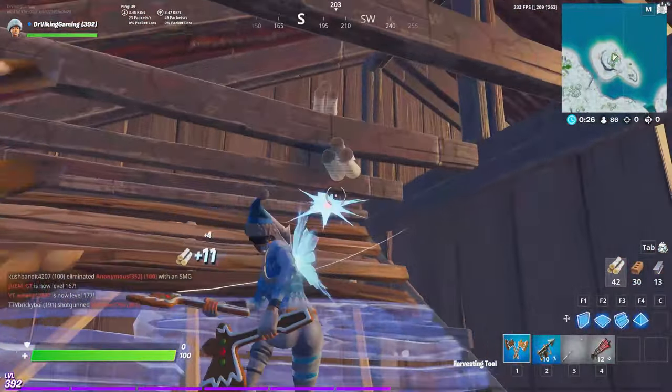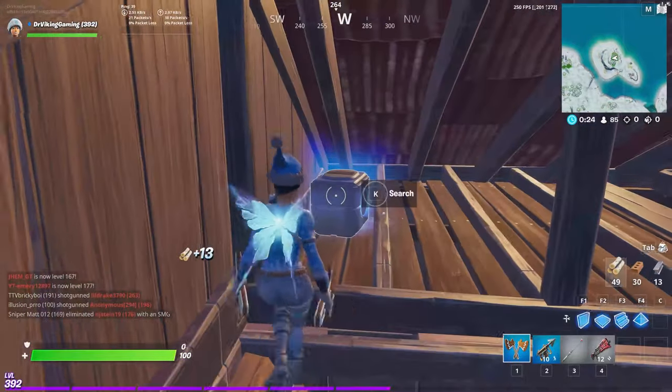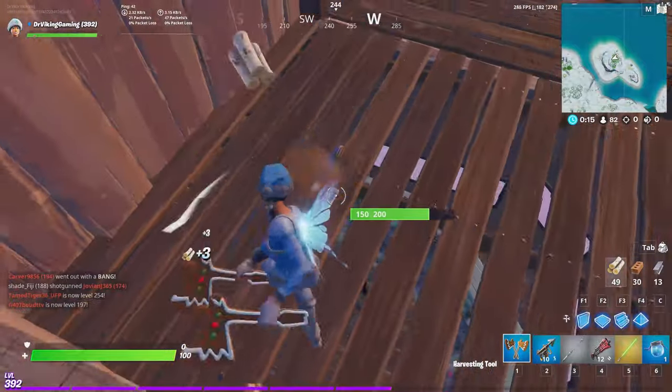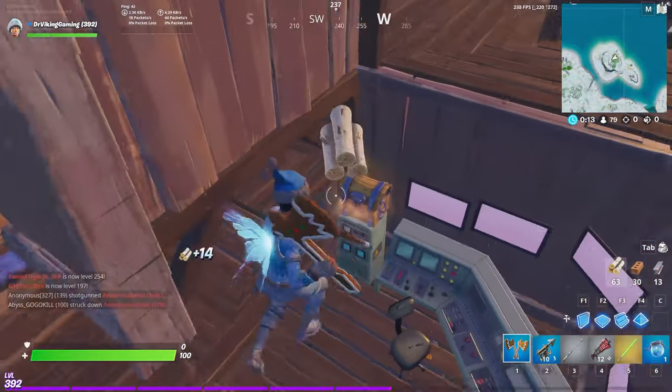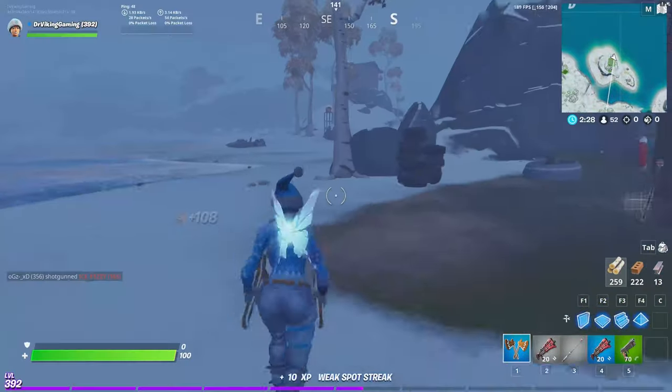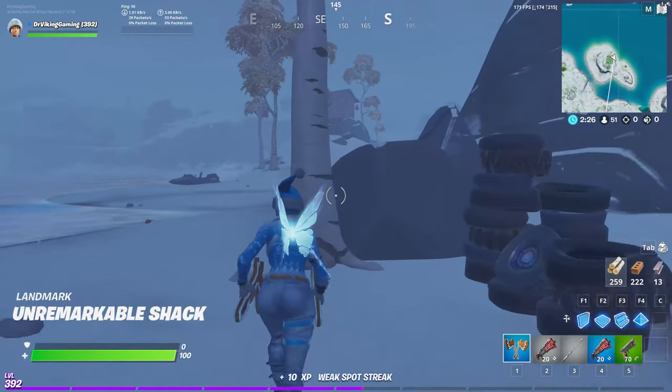You're going to have four chest spawns. One: you can land on the roof or chop up from here. It's in the upper level — you can go down the stairs or just chop through the floor. You'll see the second one in the larger of the two buildings.